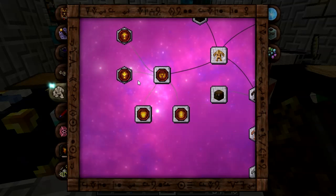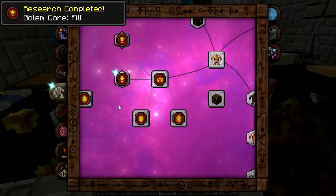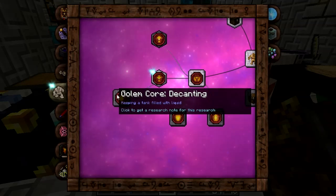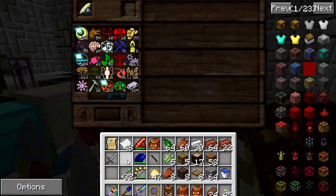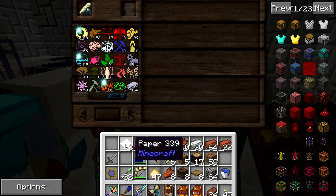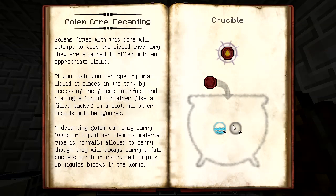We've got guard, harvest, and fill cores. Let's purchase the research for fill - the fill core is a blank core with some famus and vacuous in the crucible. But the one we're going to need here is decanting, so let's get a research note. Here's the solution for this one. The decanting core: you put a blank core in the crucible with five aqua and five vacuous, and you get a decanting core. This is the one that will let the golem carry liquids, like liquefied essentia, from the distillation thing over to the jars.